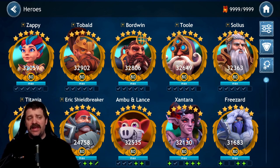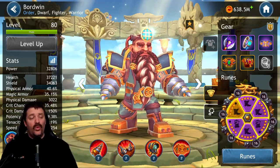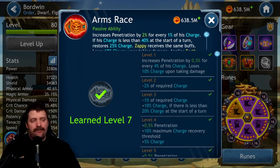Now let's jump into Bordoine's skills, because they are very very important. Starting with the passive, 'Armor Ace': it increases armor penetration by 2% for every 1% of his charge, so the more charge he has, the more armor he ignores. If his charge is less than 40 at the start of his turn, it restores 25 charge — so he's always guaranteed to have at least 25 charge, giving him 50 penetration every time he attacks.